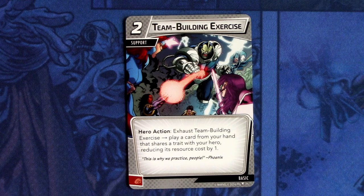Then we have the Team Building Exercise — three copies of this. It is a two-cost support. Hero action: play a card from your hand that shares a trait with your hero, reducing its resource cost by one. So for Iceman, you can play Ice cards or X-Men cards cheaper.